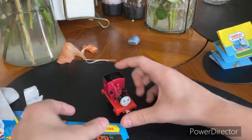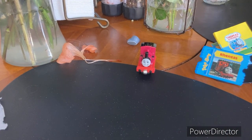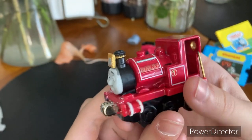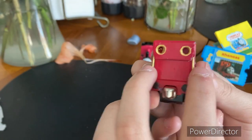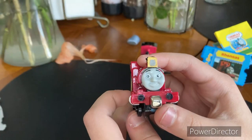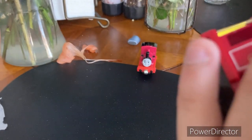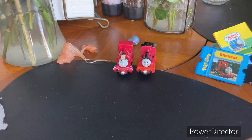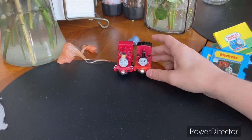I'm going to scoot Skarloey aside and show you the other narrow-gauge engines that I have and customized. So we have Skarloey, who I upgraded to look like his season 24 version, with the little gold pipes in the back. Of course his windows have gone gold. He has the lamp in the front with the little railing, railings on the sides, and a little black dot to represent where the steam comes out. Skarloey is, I think, the only narrow-gauge engine without a colored roof.